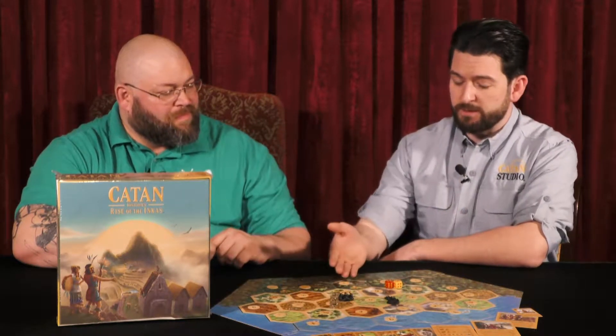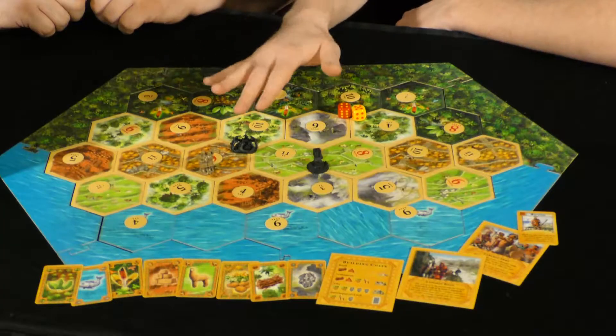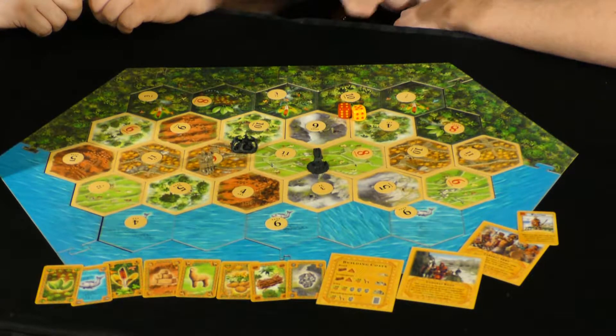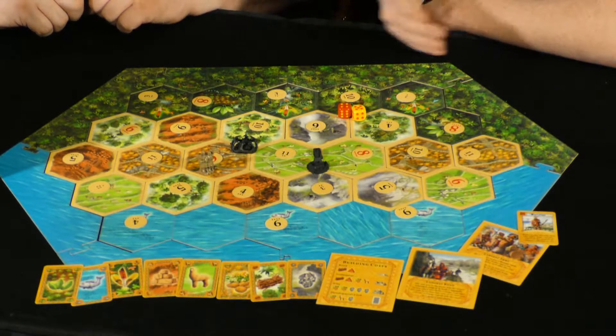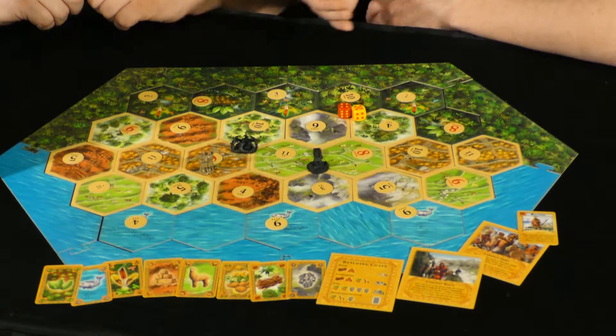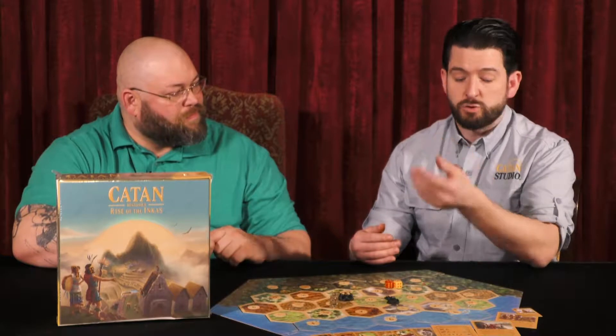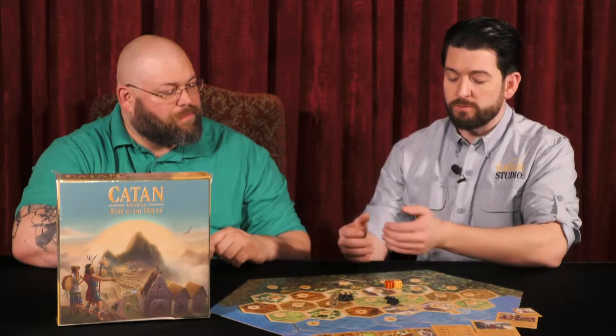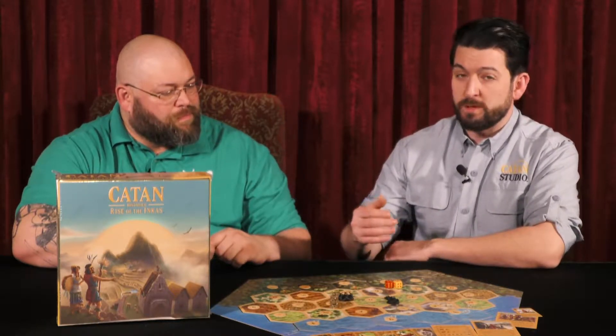So the basic gameplay — we have this as a prototype with just a few of the pieces here — is much like regular Catan where you're collecting resources, spending those resources, trading those resources to build settlements, roads, upgrade cities, trade with your opponents, buy development cards. As you go through this game, however, you will be progressing through three different eras.